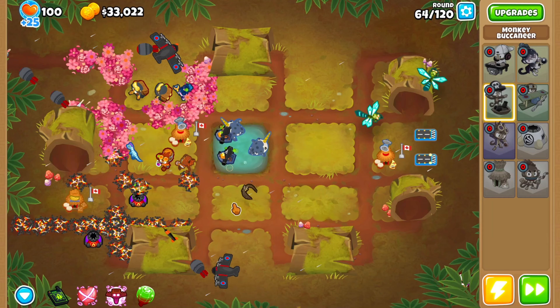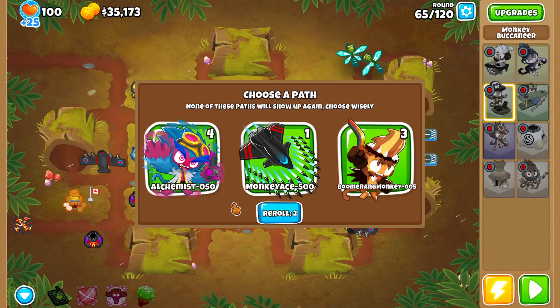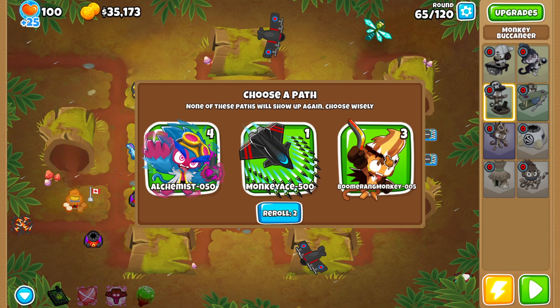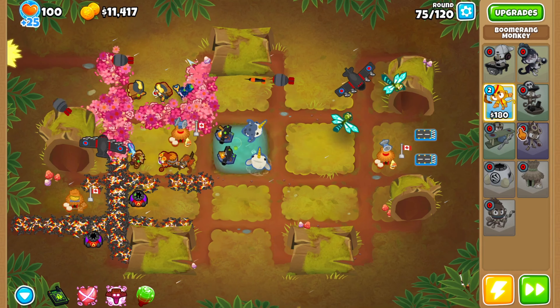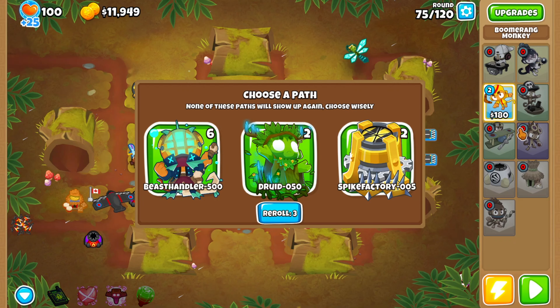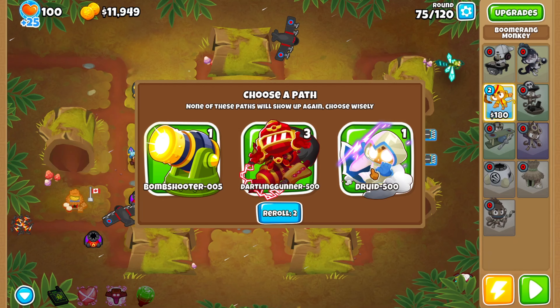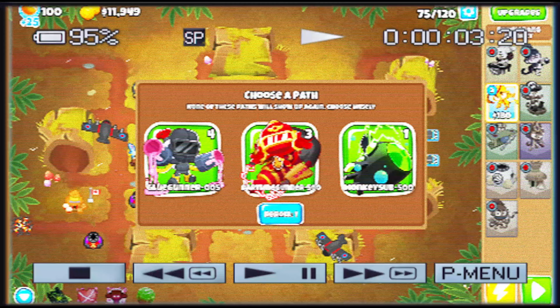I have pretty solid defense. On round 65, Sky Shredder is great but Moab Dom is super tempting - I can only get one Moab Dom though. We'll go Moab Dom. On round 75, nothing great at first so I reroll twice and end up taking Ray of Doom. Pause - I'm recording this in the future: I should have actually gotten Energizer for late game. I saw Ray of Doom twice and took it, but Energizer for Azeali's cooldown would have been much better.